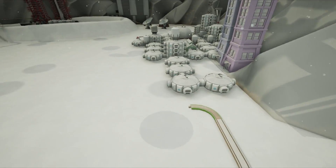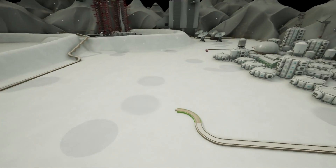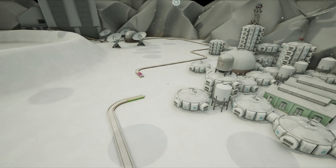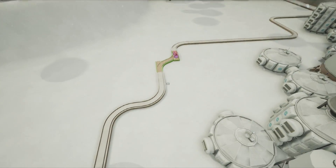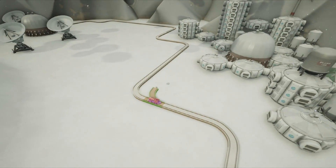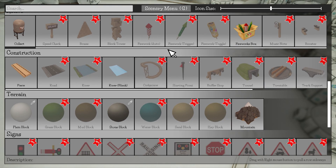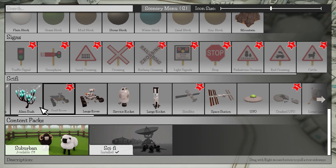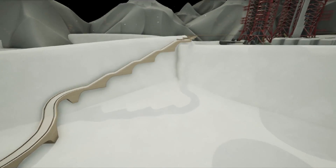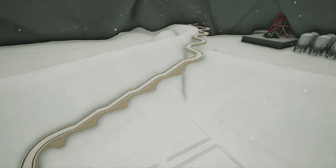Maybe zoom over there. And then come back, and we are back in the fun land. So what do we want? We want like trees, I reckon. I think we need like a forest. But maybe we want some rocky mountainous stuff going on by here.